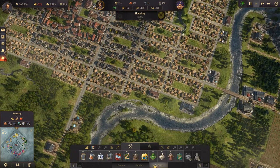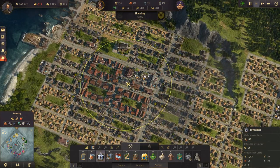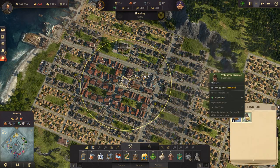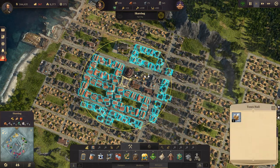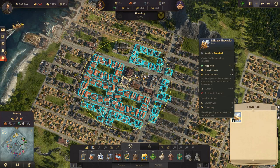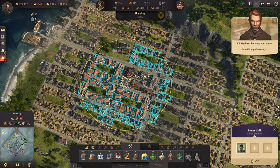We were looking for the town hall — there it is! It fits just there, perfect. Volunteer fireman: happiness plus 5. Duration 15 minutes, happiness plus 15, attractiveness plus 2. We don't want to use it right now.